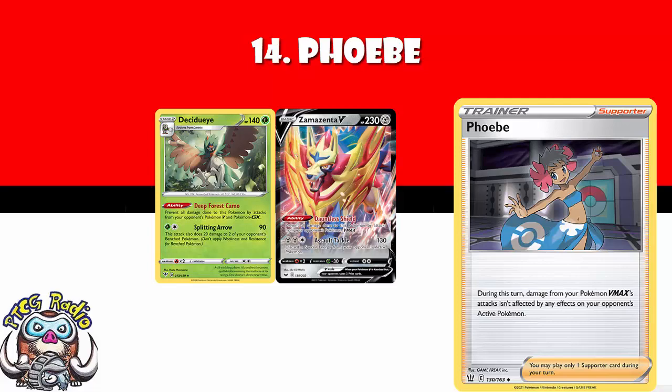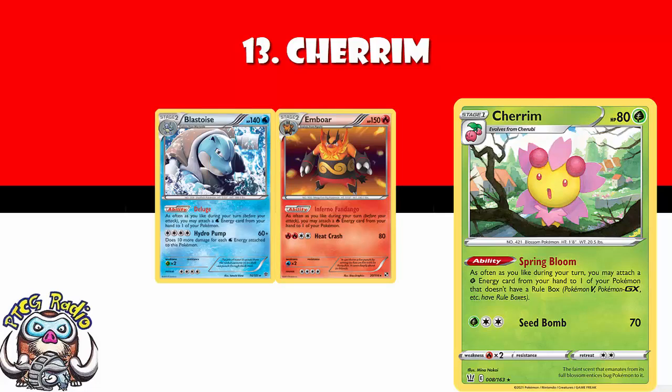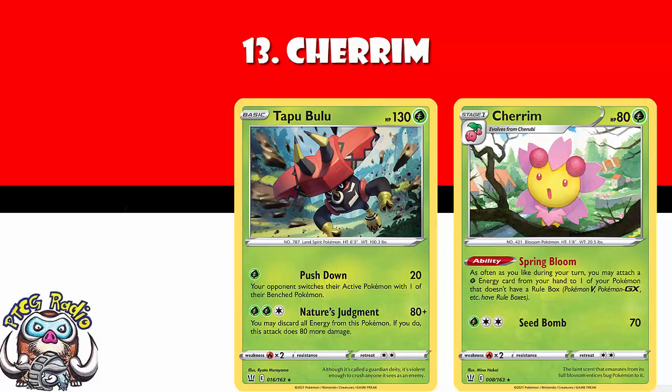In at number 13, we've got Cherim — and bearing in mind, I told you this was the worst of the pre-release promos, and it's coming in at number 13, which goes to show how much I genuinely like all of these pre-release promos. It's got an ability that just lets you attach as much Grass Energy as you like during your turn, but only to Pokemon that don't have a rule box. This is an ability we saw on Emboar and it won worlds, and on Blastoise and it won worlds. This is slightly more restrictive, but it's also on a stage one. If we get a good partner, it's going to be amazing. There's the new Tapu Bulu — does 160 damage and you discard the energy, but then you can just reattach it. Maybe we don't have the perfect partner yet, but I think one day we will.